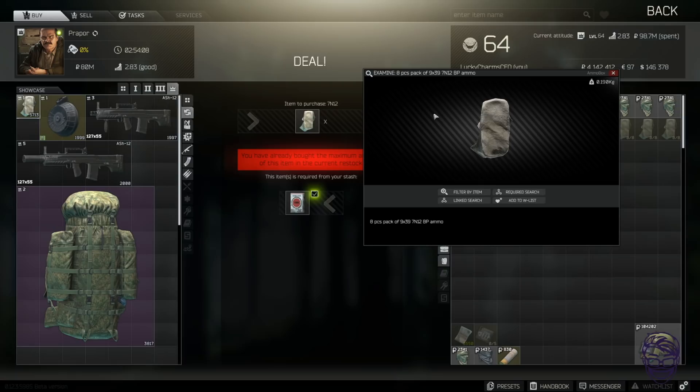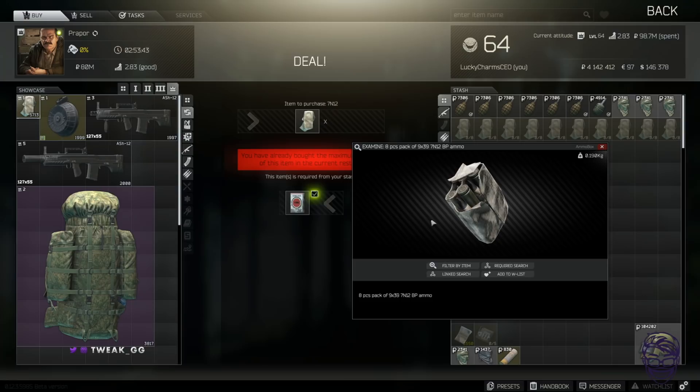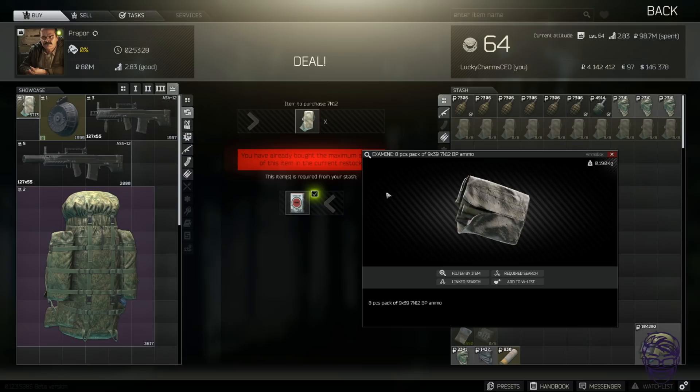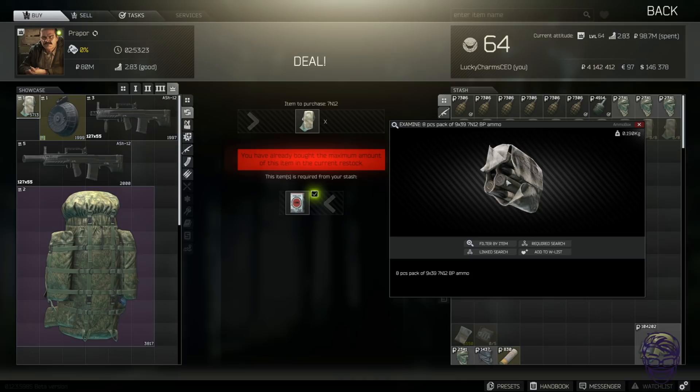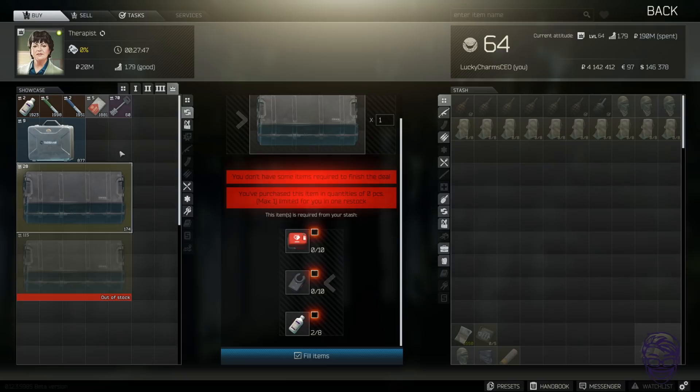The 7N12 BP trade — I made myself a ton of money while making this video. 7N12 BP trades for one pack of Strike cigarettes. That's eight bullets per pack. Each bullet of 7N12 BP is worth around 1500-1700 rubles. Eight bullets — do the math. I bought around 300 packets of Strike cigarettes on the flea market knowing you guys would probably buy them all out, so I'm keeping my Strikes and trading them for 7N12 BP. Sorry to anyone who knew about this and has been making huge profit — I've just ruined it!